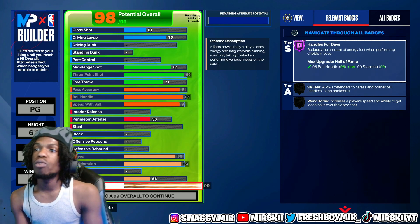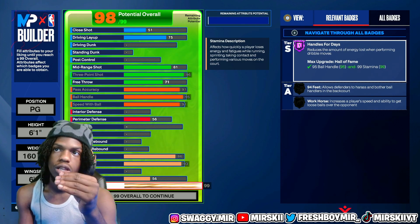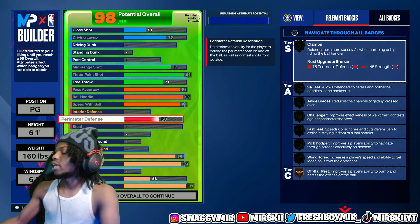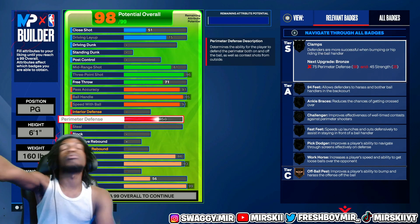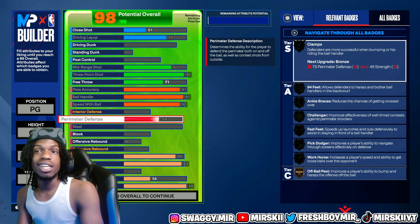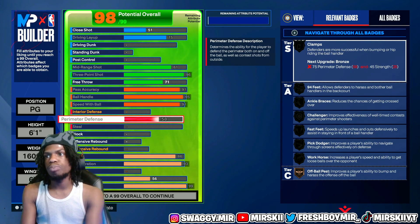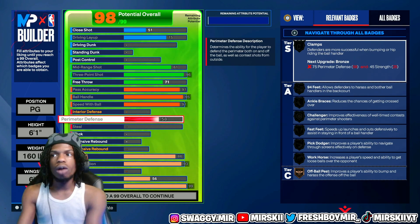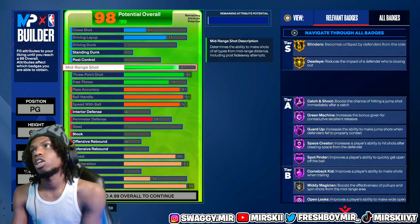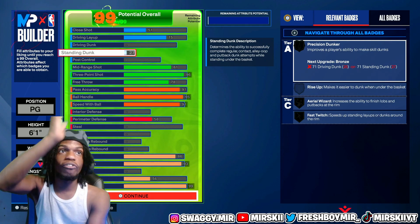For the rest of the points, you're gonna put them on your stamina — which gets you to 99 stamina. You need 99 stamina in this game. For the last few points, put perimeter defense to a 58, which gives you Off-Ball Pest on bronze. This lets you harass off-ball defenders — so a lockdown in the corner trying to run to the paint won't just blow past you. Put the last few random points on your free throw or standing dunk to finish off the 99.